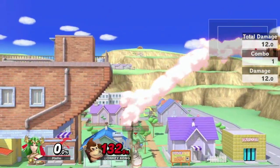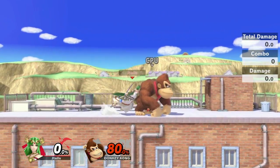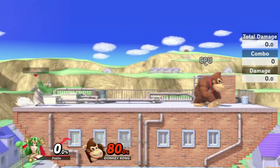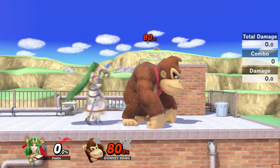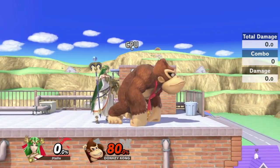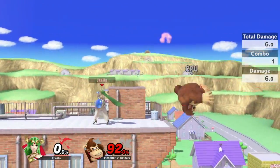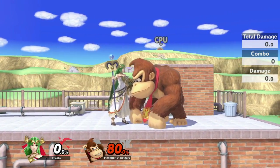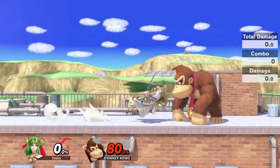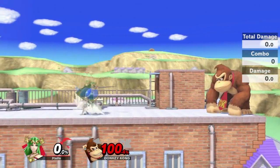You saw it was a true combo, and then DK's in a bad position — we could back air him here, he's dead. Down throw back air is just so good. Basically, how to do this: during the down throw, I'm holding left slightly — not completely pressed to the left, just lightly tilting. So I'm doing down throw, and while the throw is happening, I'm tilting left so Palutena is already turning around. As soon as she turns around, I jump, and since my back is already to Donkey Kong, I hit back air. That's basically how you do it.